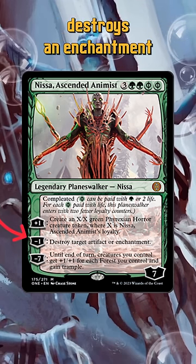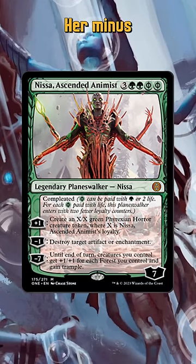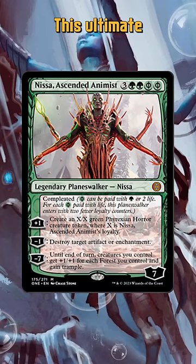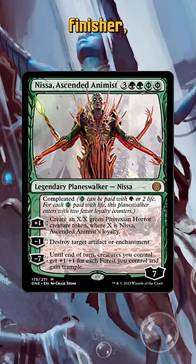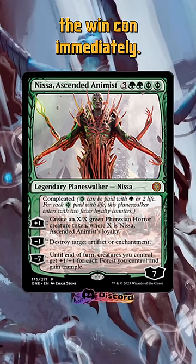Her minus 1 straight up destroys an enchantment or artifact, so she's easily dismissing unnatural permanents your opponent controls. Her minus 7 is insane — all of your creatures get trample and +1/+1 for each forest you control. This ultimate is maybe even better than Perennial Finish or Craterhoof Behemoth, and if you cast her for 7, you can do it the turn she comes down if you need the win condition immediately.